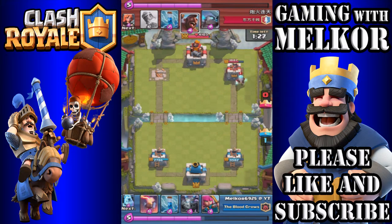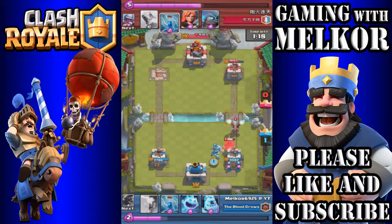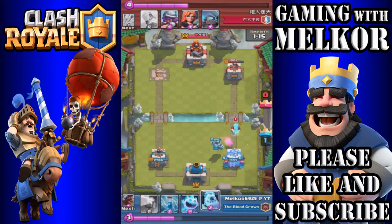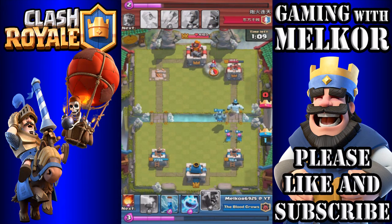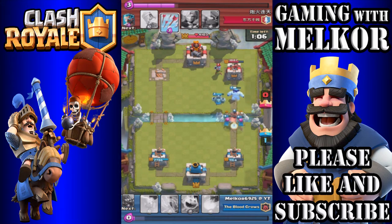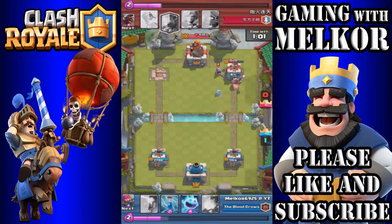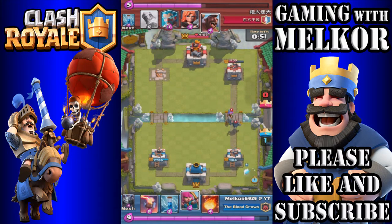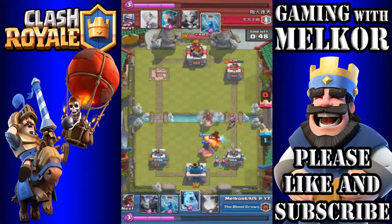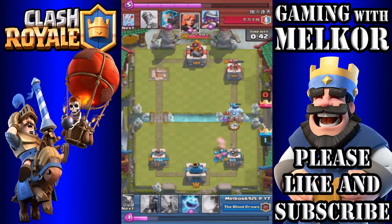We don't quite get the ice wizard so the hog rider only gets that tower down to 1887, but we're not losing the elixir race either. We drop the archers then mega minion to take out the opponent's hog rider as quickly as possible. The opponent uses zap but we manage what we can. We drop the ice golem in front and as soon as our hog rider is ready, down it goes combined with archers. The musketeer and towers make things difficult, but we get down to 661 hp and the opponent brings in mini pekka and musketeer, so down goes the inferno tower for the first time.